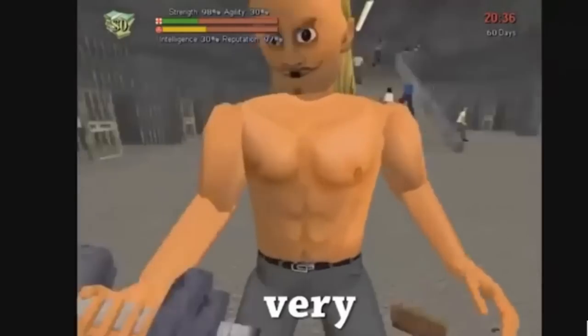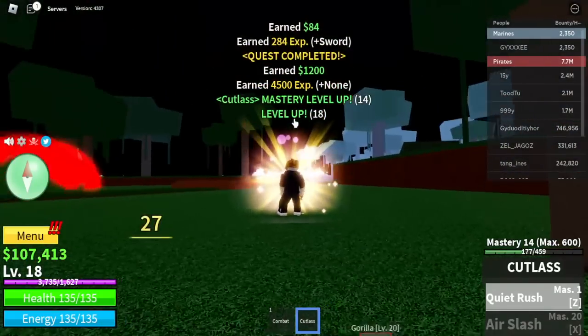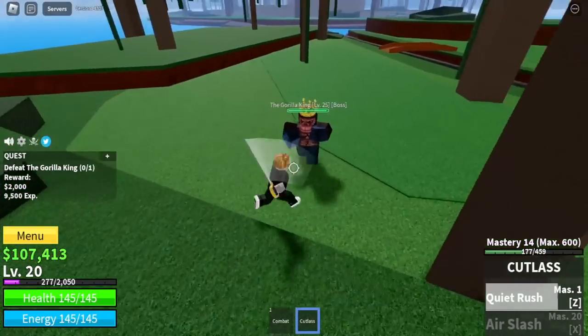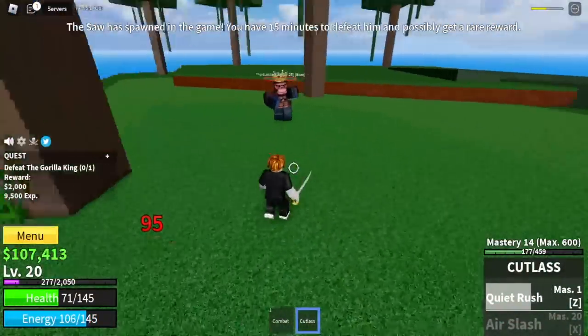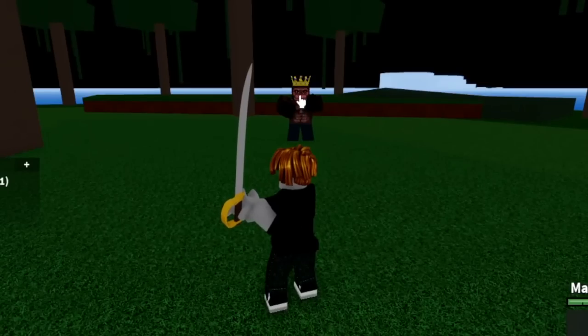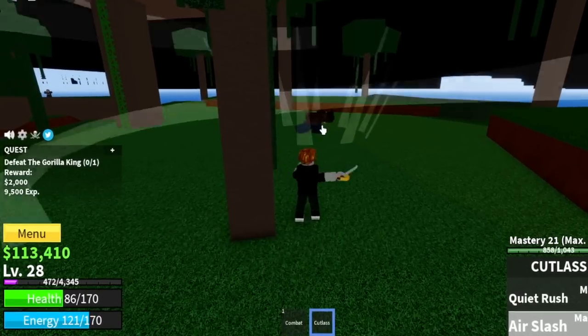I am growing very strong. Our target here is level 20, and after you reach that level, you can now start defeating the gorilla king. You're going to use your Z skill and your left clicks plus dash — left click, dash forward. And that's it. We are going to unlock our second skill, the Air Slash. This is multi-target, which will help you easily defeat the gorilla king.